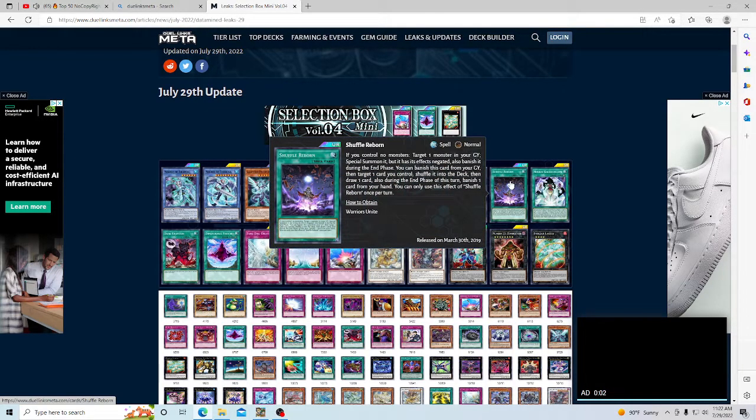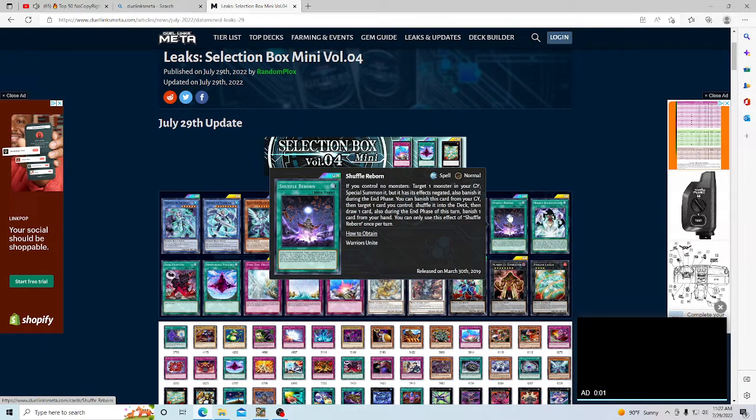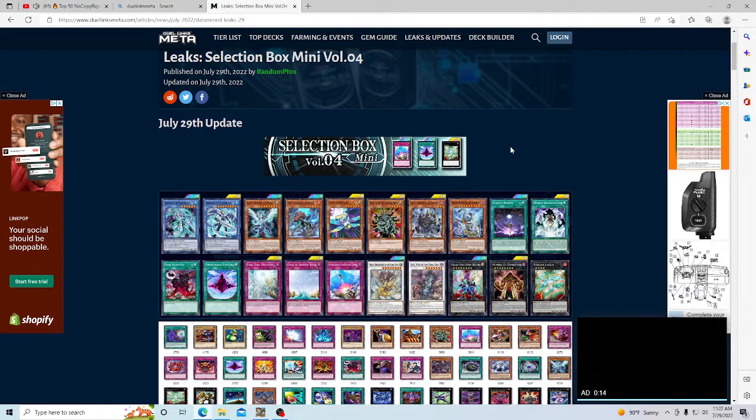Shuffle Reborn is a reprint — that's pretty good. We have the half gem sale going on right now. If your whole reason for going into this selection box is to complete your Galaxy Eyes and you have a lot of gems, your best bet is to go into the old box and try to get Shuffle Reborn with the half-off gem sale instead.